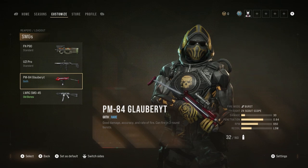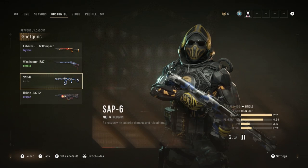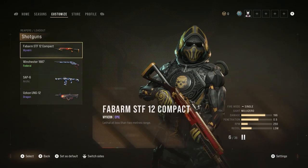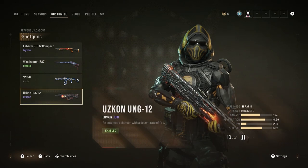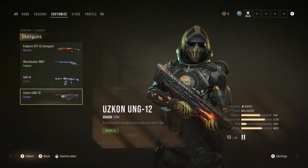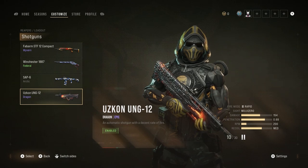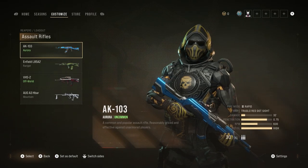For shotguns on offense, I'm not a big fan overall. I've used the SAP a bit - it's a single fire mode with really high damage and 325 RPM, the second best after the Winchester at 1200. The UNG-12 with the dragon skin I like for rapid fire - if I'm running and gunning and want to quickly kill enemies without waiting between shots. But I'd say currently still avoid shotguns until they get some buffs.